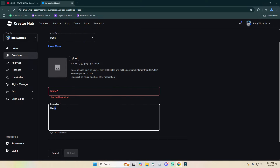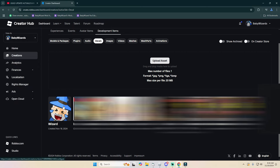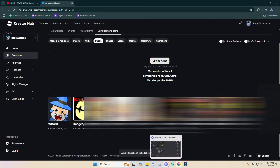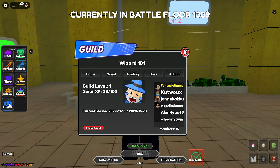You're going to notice three dots when you hover over your image — I'm hovering over mine called Wizard. Click those three dots and select Copy Asset ID. Then go back to the Roblox game, go to the image section where the code is shown, and paste in your copied asset ID. Your image is going to pop up in your guild. If you go in-game you'll see my image is the Wizard logo and my guild name is Wizard 101.